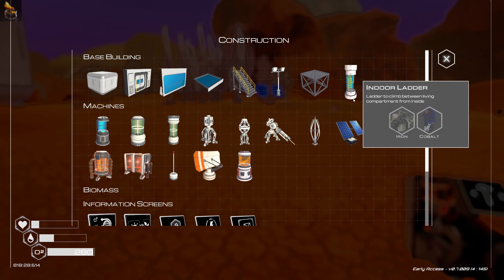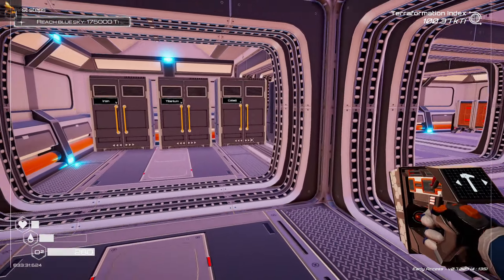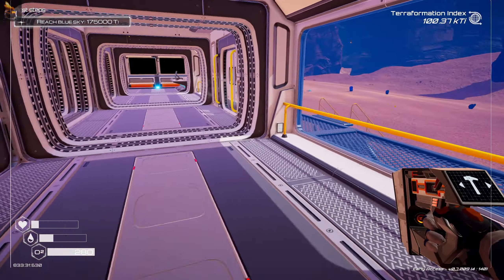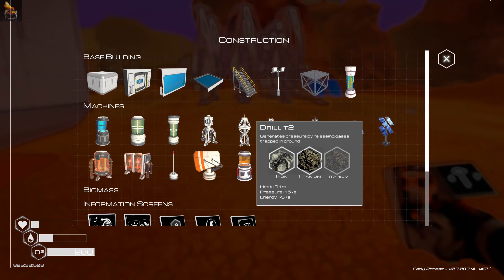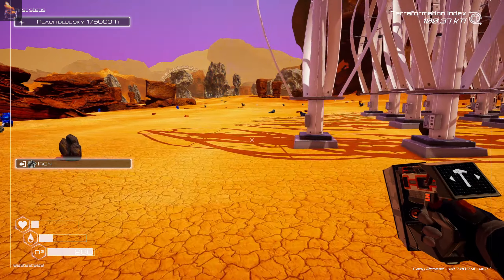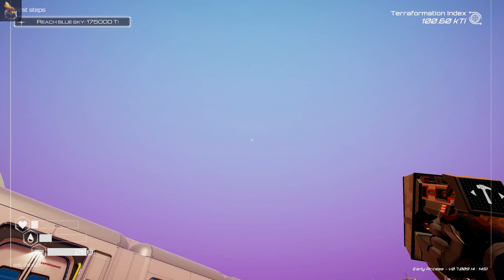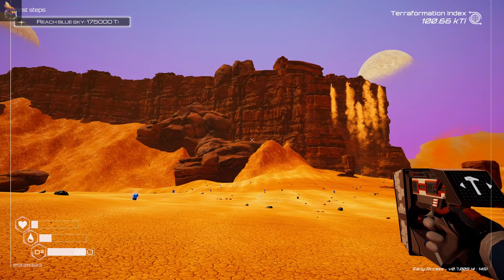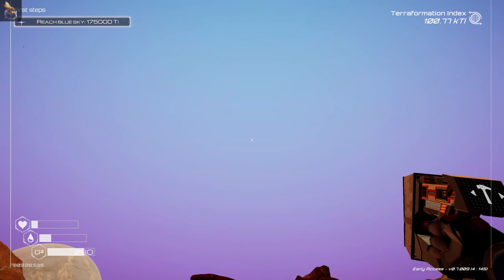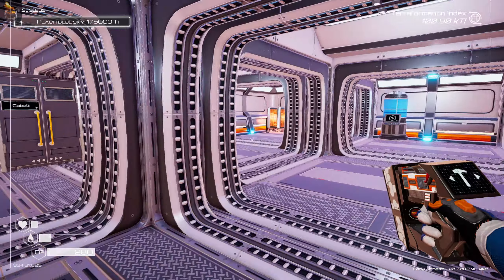I don't know how much power we actually need, but we'll pop down some wind turbines over here. It looks like we're doing pretty well because the sky is going from purple — it was red at the beginning of the game, but the terraformation is definitely working. We're getting towards the blue sky stage, for sure. That's really interesting.